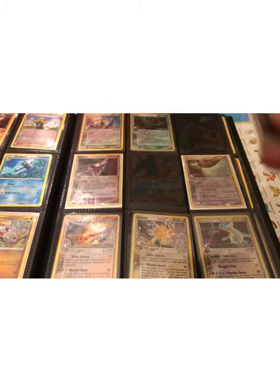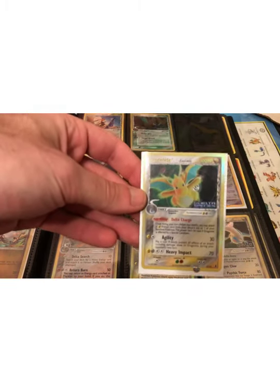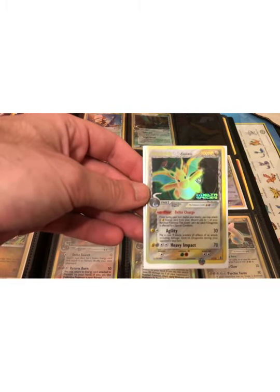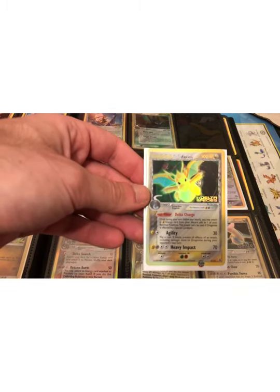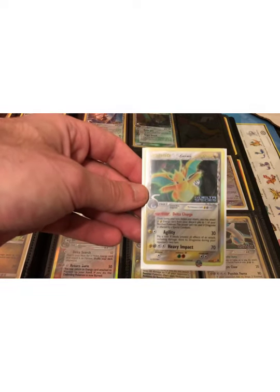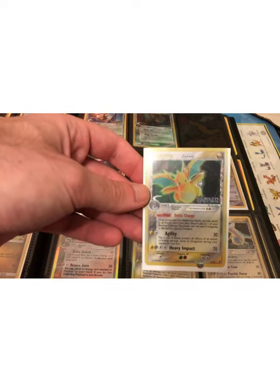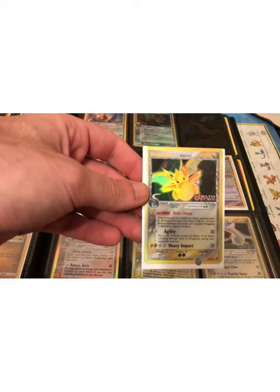Just to note, there is a Dragonite in this set. These EX series cards, from an investment standpoint, I think they're a good investment. They are becoming more and more popular. People are getting more and more aware of them as they venture out of the Wizards of the Coast kind of era stuff, and they go to the newer stuff. This is just kind of in the middle, and people are really getting to notice these and the prices are increasing.